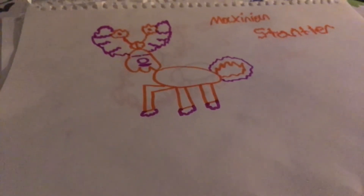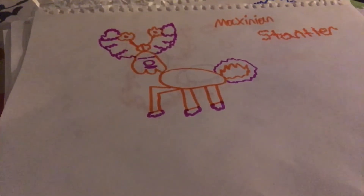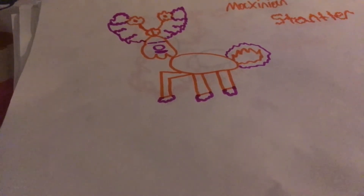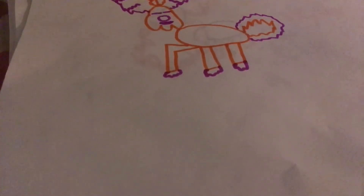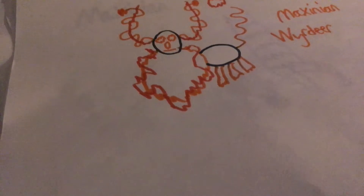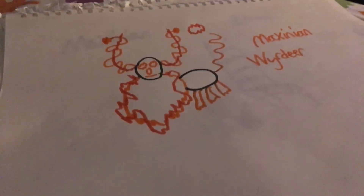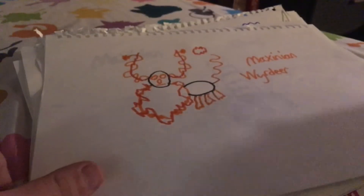Maxenian Stantler is a Fire/Fairy type — this was my uncle's idea since he loves deer. It can survive in harsh winters, has a super fluffy tail, and its hooves and antlers are pink fire. Maxenian Wilder is dark-looking but also Dark/Fire type — it has a big fire beard, fire antlers, and a fireball floating above its tail that's supposed to be disconnected, not a mistake.